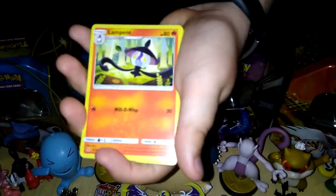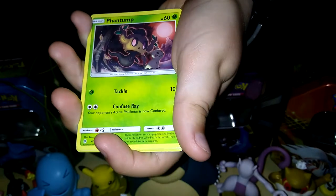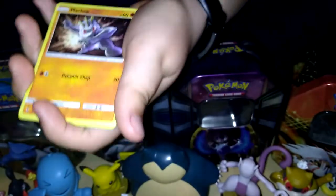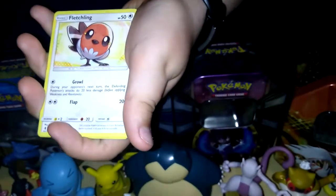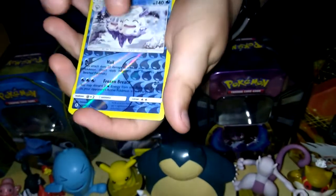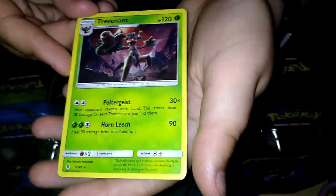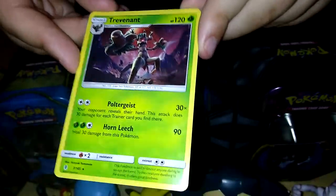Beware — Brock's Grit. Lampent. Clefable. Carbink. Barboach. Phantump. Munchlax. Fletchinder. Vanilluxe. Reverse Holo Rare. And Trevenant — that's a cool normal rare. Look at that.